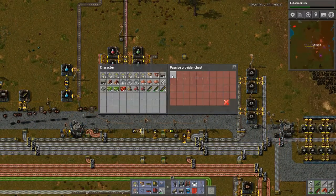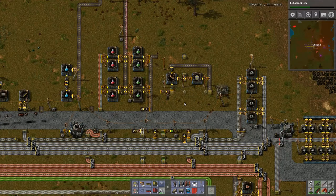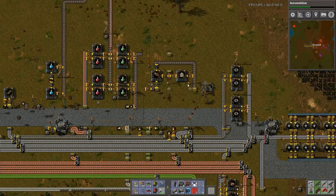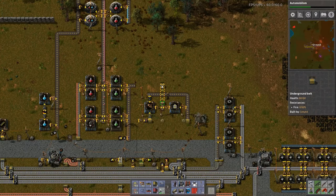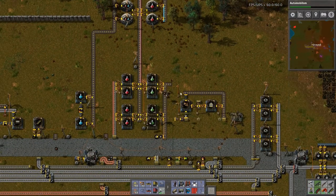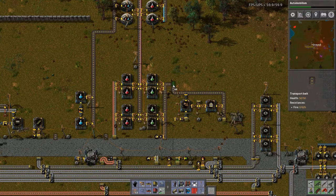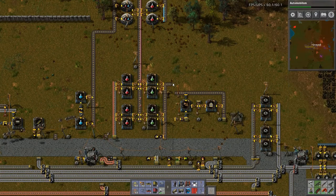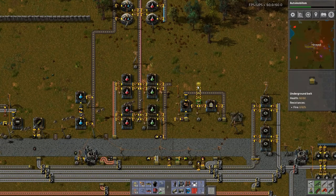I think this retains... oh, there's only a passive provider chest. So the lights, the power poles — everything is coming out of storage. Once that's taken care of, what I'm going to do is run this over this way. No, that's not correct — because it goes here. So I need this.